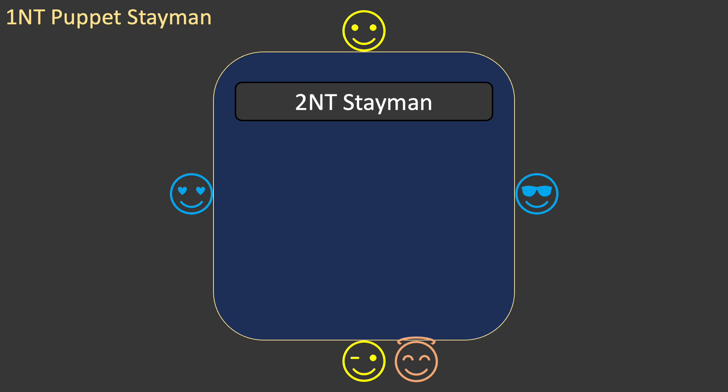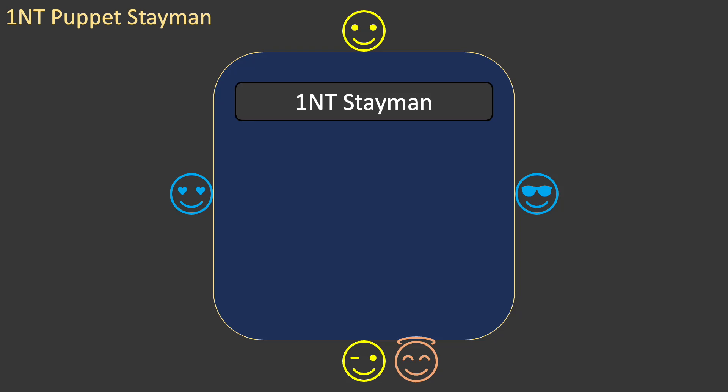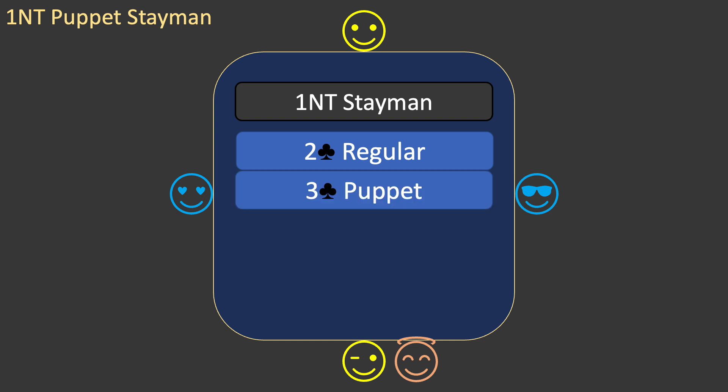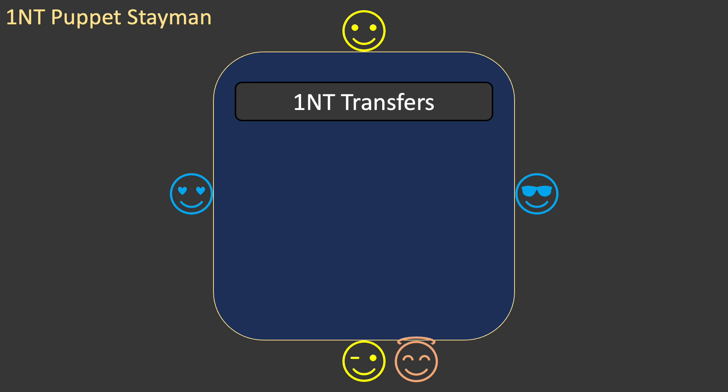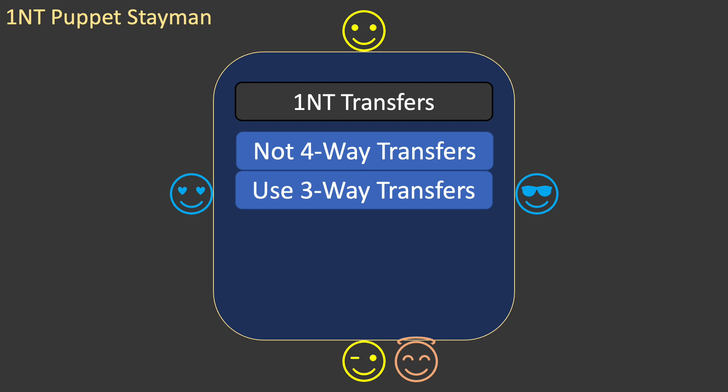Topic 14 explained that after partner opens two no trump, your bidding system can use three clubs as regular stayman or puppet stayman, but not both. This is not the case after partner opens one no trump. You can use two clubs for regular stayman and three clubs for puppet stayman. Of course, if you are using three clubs for puppet stayman, that will impact your transfer bids. You can't bid three clubs as a transfer to diamonds, so you can't use four-way transfers. As you saw in topic 15, this means that you need to use three-way transfers instead.